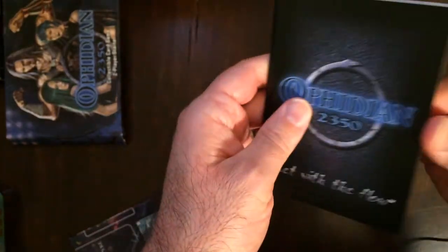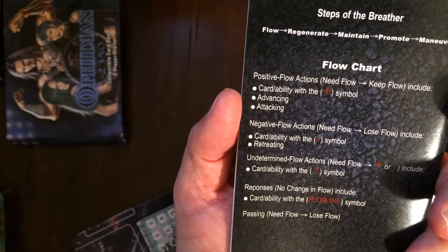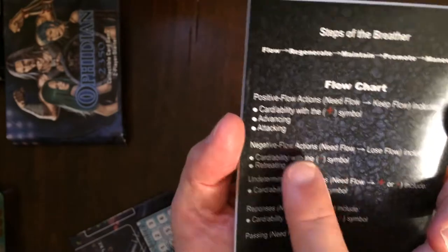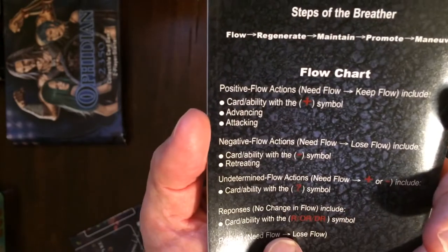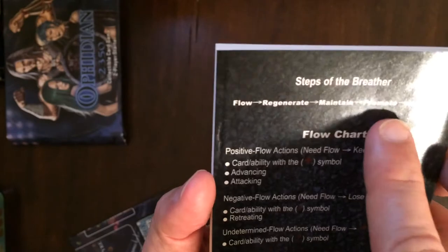Instruction book. CCGs of course have pretty hefty instruction booklets on average, and it's no different here. You have a flow chart with positive flow actions, needing flow to keep flow, card ability, advancing tracking, negative flow actions, undetermined flow actions, responses, and passing. Then there's flow, regenerate, maintain, promote, maneuver. Quite a bit going on there.